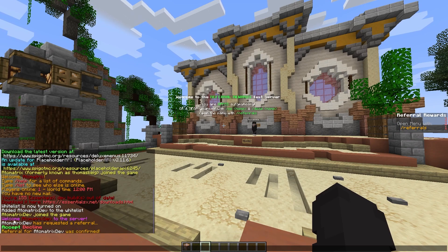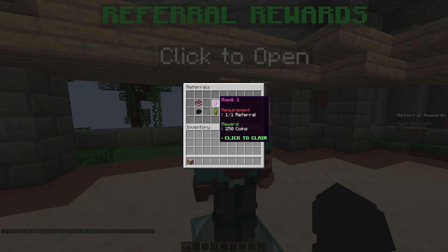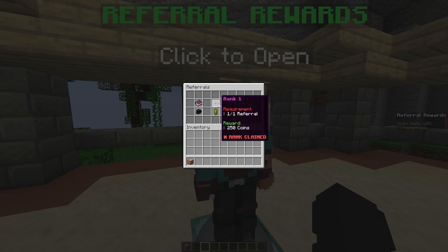If I click accept then it says referral was confirmed, and then if we open the menu again you'll see my referral count has been set to one. I can now claim this referral if I want to, and as you can see the candles then disappeared from the menu and it's turned to a button and it said a rank has been claimed.